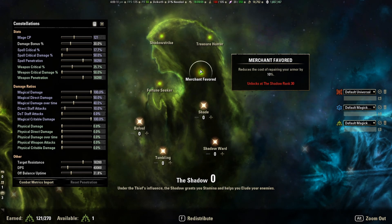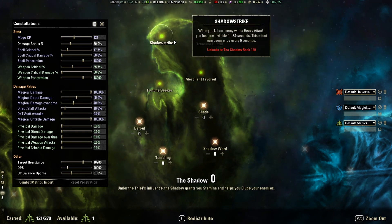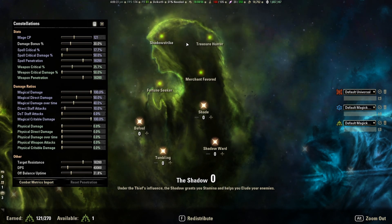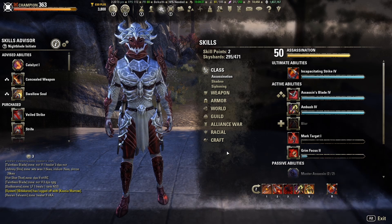If you have enough champion points beyond that, you could also drop 75 into the Shadow tree to get Treasure Hunter, which is nice in case you run across any chests while running around. Obviously none of this is required — maybe you're only running around while waiting for a dungeon queue. It all helps though.